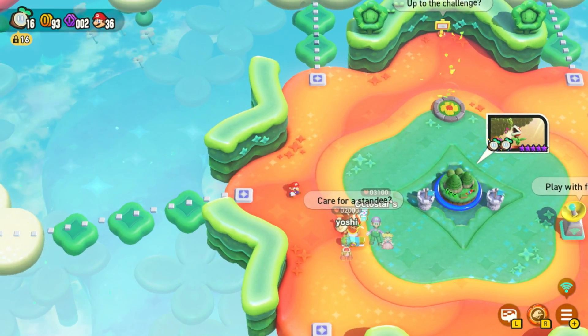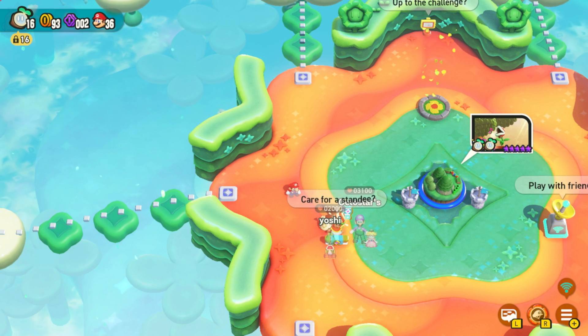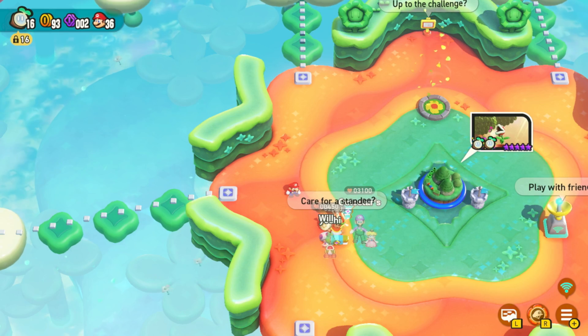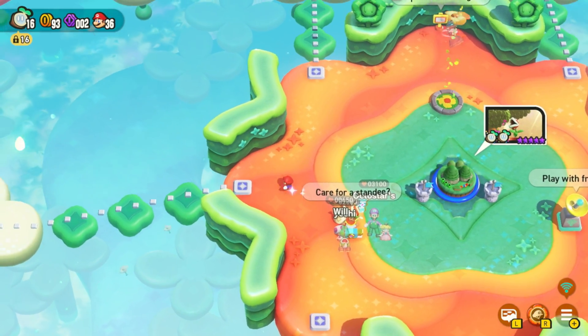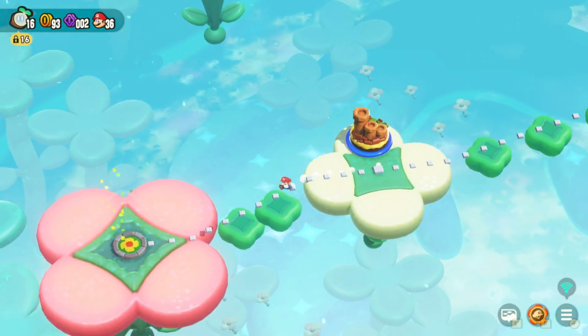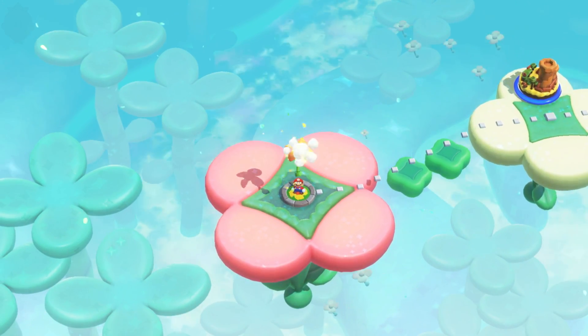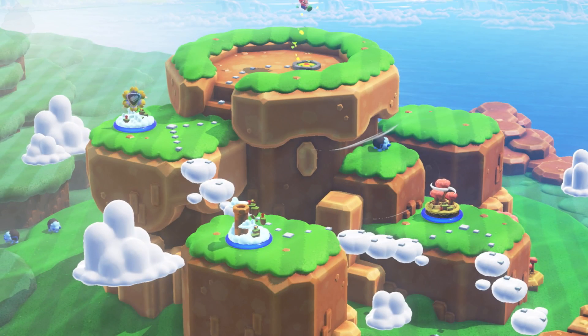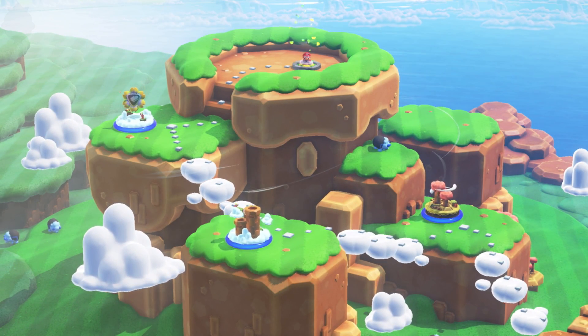Hey folks, MonkeyKing here, and today we're going to be discussing all of the special world entrances in Mario Wonder. There are seven in total, and I do advise waiting for the post game because one doesn't load until the post game anyway. Most of them are post-game, so you need to beat Bowser beforehand. Regardless, we're going to go through them all and explain how to actually get to these places.